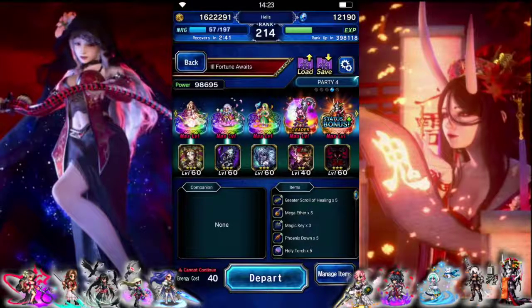Hello everyone. Today we're going to do our week 1 Halloween challenge, Ill Fortune Awaits. We're not going to take a friend unit. I think we have more than enough with just what we're bringing.